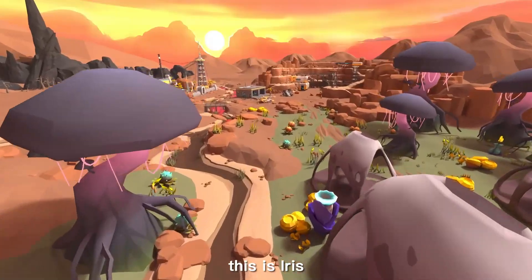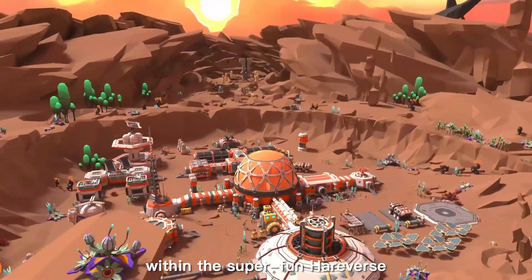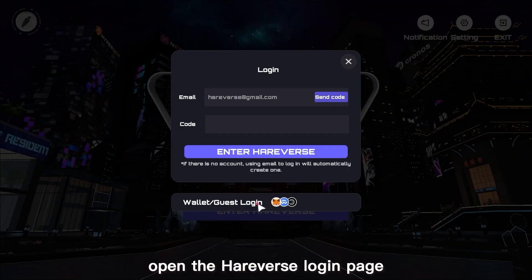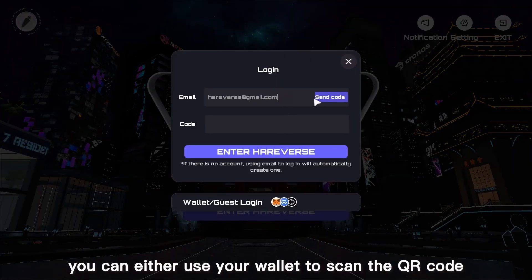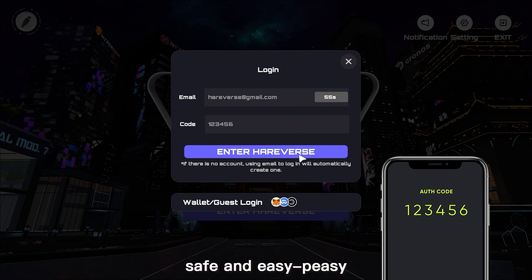Hello everyone, this is Iris. I'll take you on a journey within the Superfund Hairverse. First, open the Hairverse login page. There are two ways to login: you can either use your wallet to scan the QR code or link your email with a verification code. Safe and easy peasy.